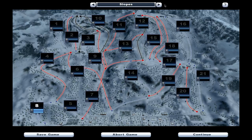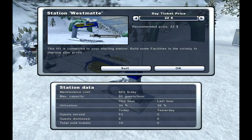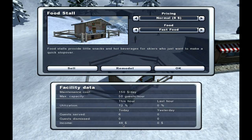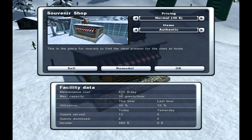The stations — if you click on the station, what does that tell us? Recommended price is $22 now, let's make some more money. This station is connected to your total starting station. Build some facilities in order to improve your profit. Maintenance cost $800, utilisation 30%, guests served 53, total ski tickets $19. My food — guests served 6, income $48. As long as you get past the $150 a day mark, I think we're happy. Souvenir shop — income $480, so that was a good buy. Info booth made $102.